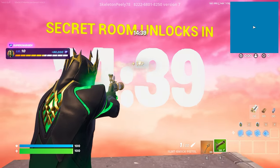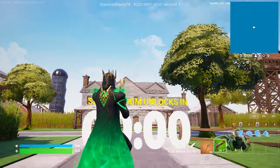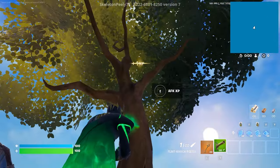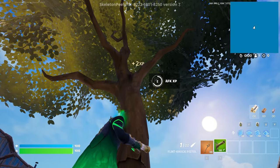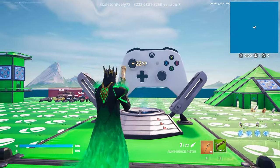It's totally worth it because we're going to get lots of levels and lots of XP. Just wait it out and follow my steps for this insane chapter 5 season 2 XP glitch. Once you've waited for the timer, for the first XP glitch, follow me to the right side of the map. There's going to be a single tree — go around the tree and you'll see a button that says AFK XP. Click on the secret button and we should start getting even more XP right now.